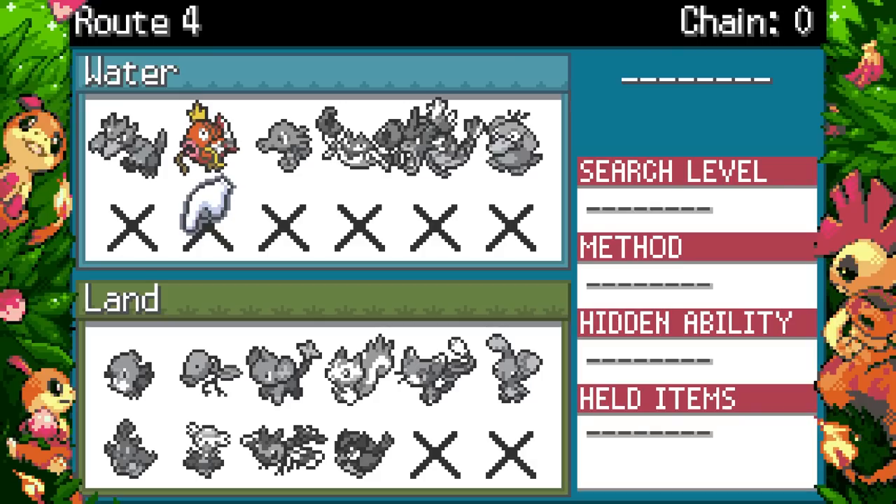Unfezant got 15 base Speed — now 108 base Speed — and has Frisk instead of Big Pecks. Frisk is good if you're playing blind, but if you have the documents it feels worthless since you don't need to know the opponent's item. Victreebel gained some defenses. Luxray is now an Electric/Dark type — it learns Sucker Punch now. I'm tempted to use a Dark/Electric Luxray since everyone has been screaming for it.